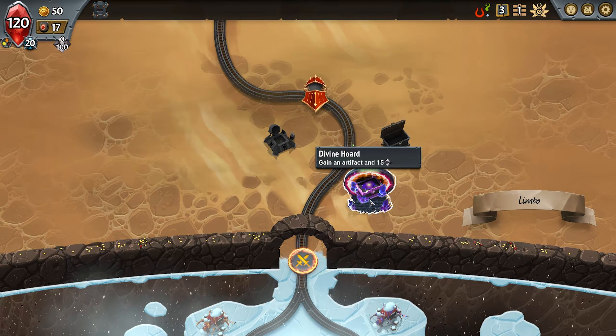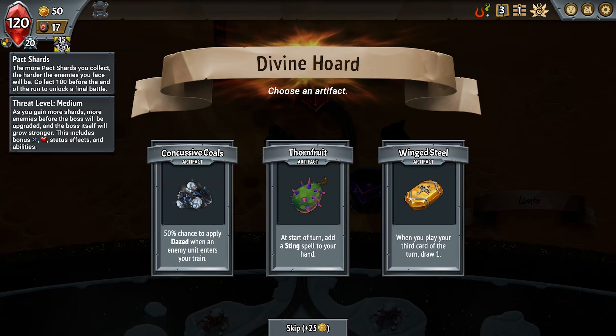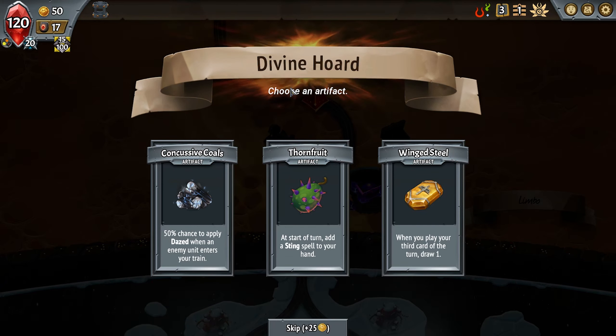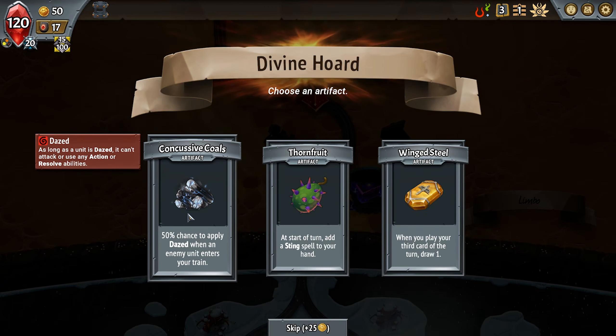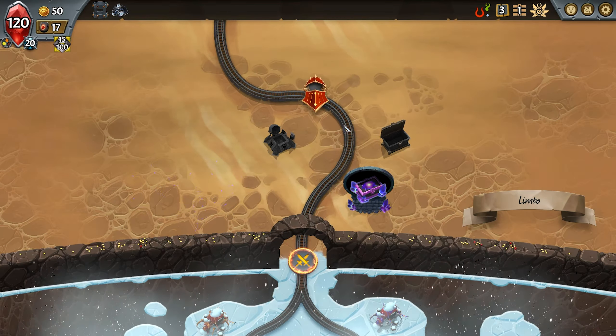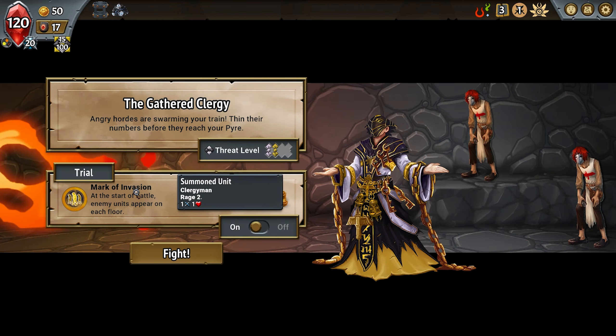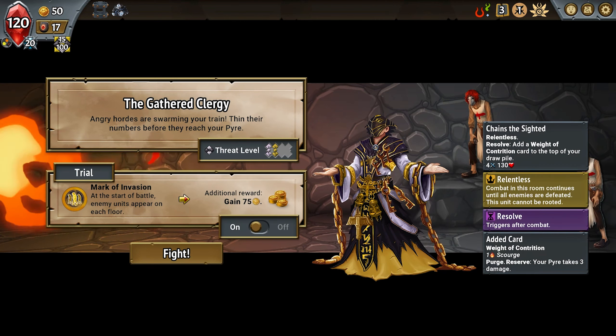We're on increasingly harder difficulties, so I'm going to take a bonus here — 15 shards, which makes the game harder but gives an extra artifact. I'll take the Conscious Coals, so every time units enter my train there's a chance they'll be dazed, which I think is very useful. Before every fight you have a chance to upgrade the difficulty to gain an extra reward, which I think is really cool. The additional reward is 75 coins — not the greatest, but fine.